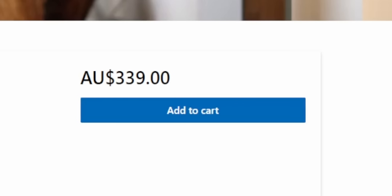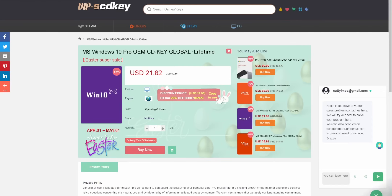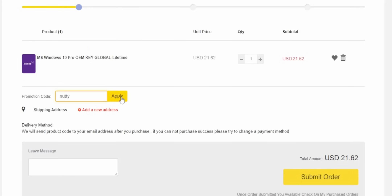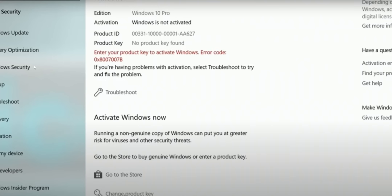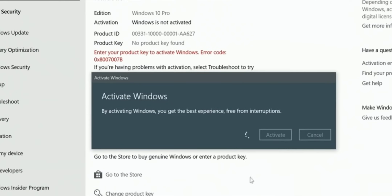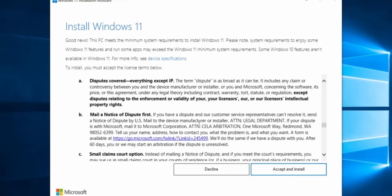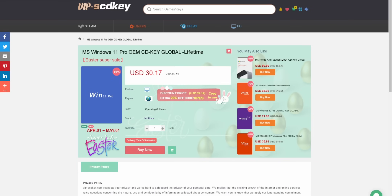Do you hate paying full price for Windows? With today's sponsor VIP SCD Keys, you can pay as little as $16 for Windows 10 Pro. Head to the link down below, use a secure payment method like PayPal, and use the code NUTTY at checkout to get 25% off. They'll send you a key to your email that you shove right into your Windows settings — no more cringe watermark. Windows 10 keys can also be upgraded to Windows 11 for free, or get a Windows 11 Pro license for as little as $22.